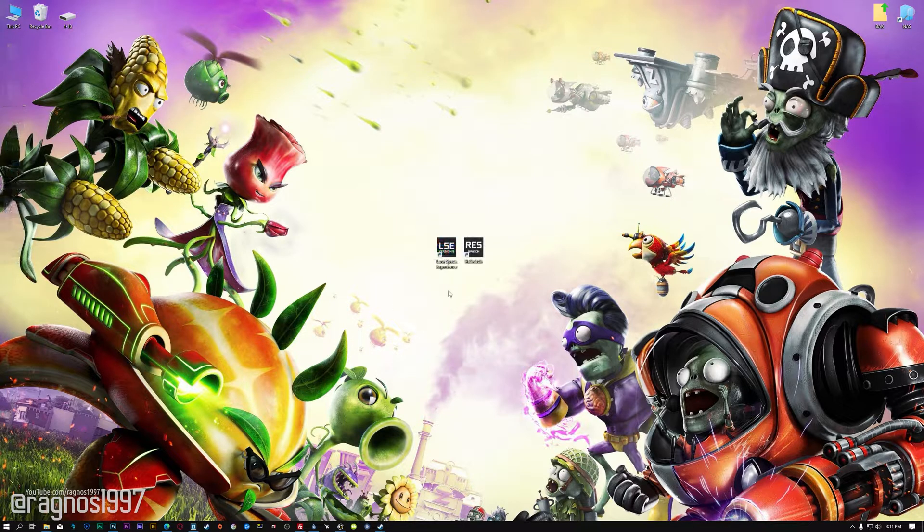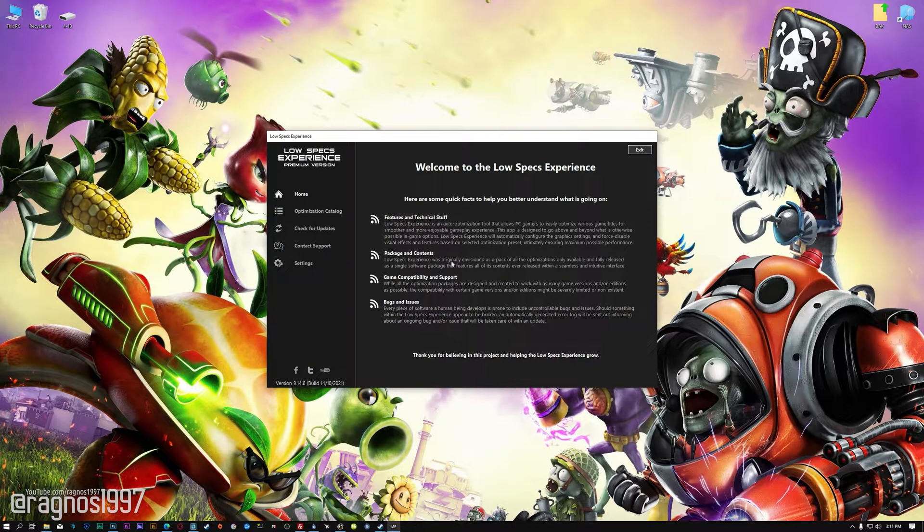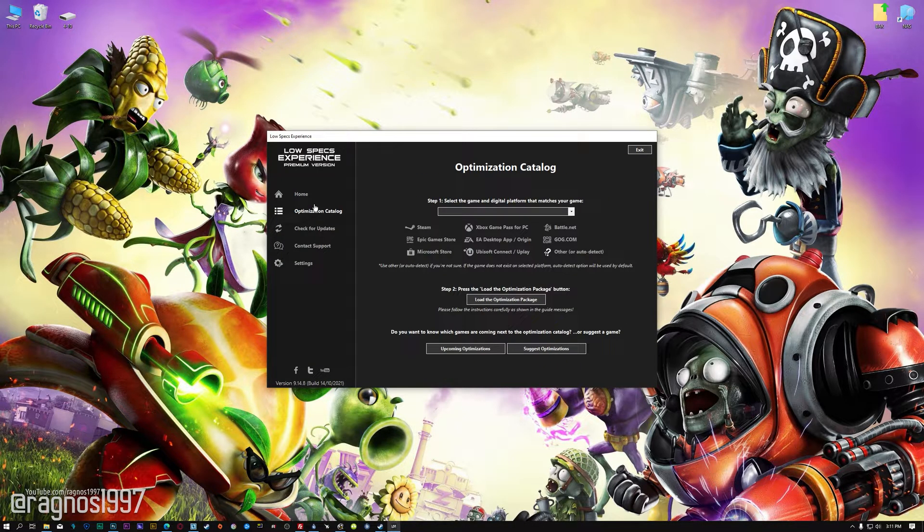Once it's done, start it from the newly created Desktop shortcut and select the optimization catalog. From the top of the menu, select the applicable digital platform and then select Plants vs Zombies Garden Warfare 2 from this drop-down menu. Once that is done, press load the optimization package.